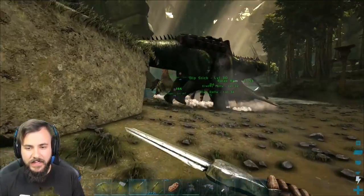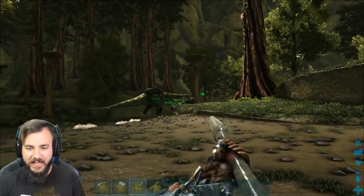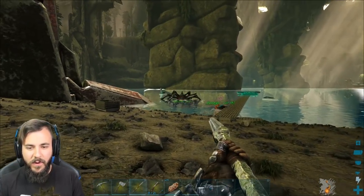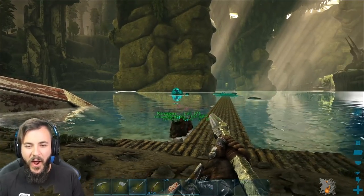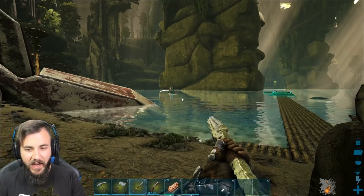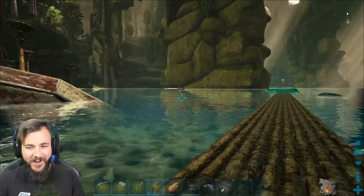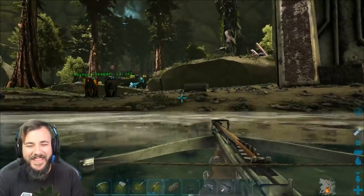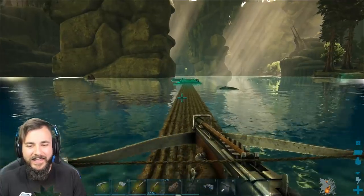There's a fight going on somewhere — who would be attacking my base? A paracer? I highly doubt the paracer was causing any issues. Someone's attacking something over here. Oh, it's a spino! Oh snap, he's coming back for more. Krabby Patty's gone to the rescue though — this isn't good. Oh no, look at him running down the bottom. Krabby Patty, this is not the time — we've got other things to be doing today.